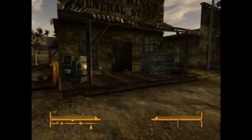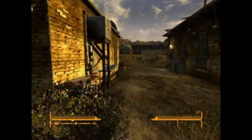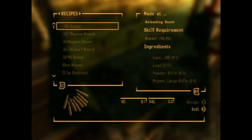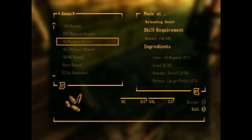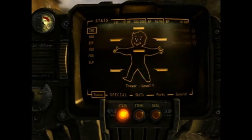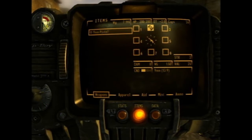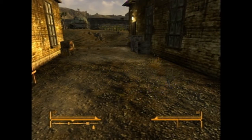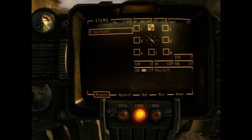Where'd that robot go? Whoa, what is this? A reloading bench. Alright, hold on. First of all, let's go to my items. What do I have? It says I already have something hotkeyed.